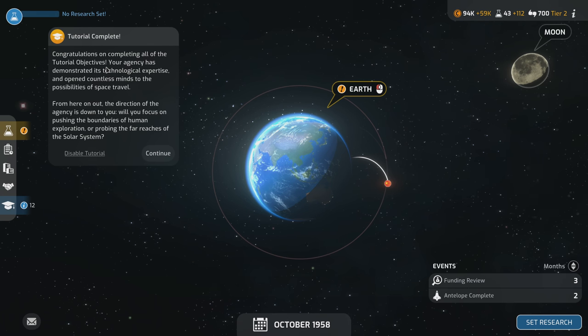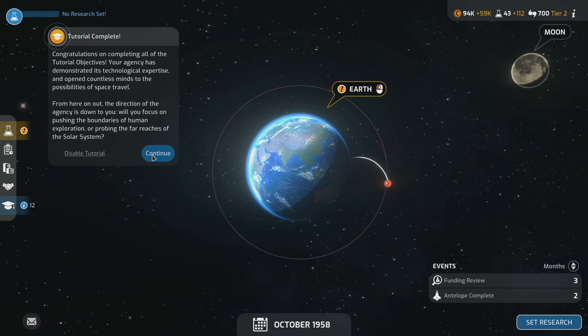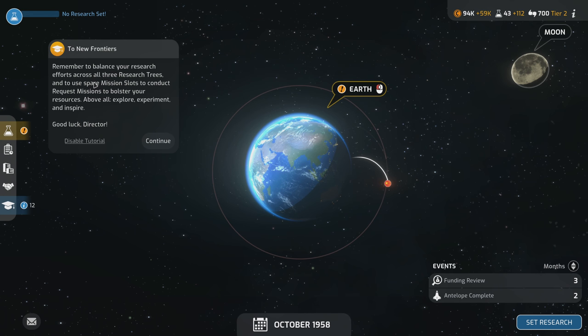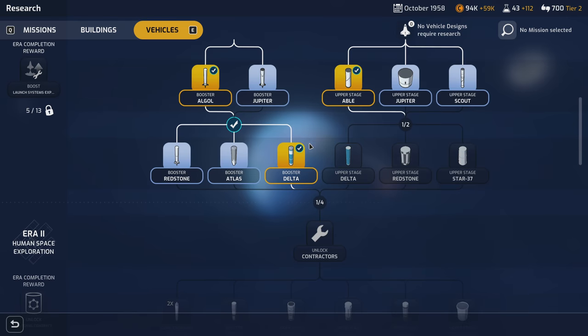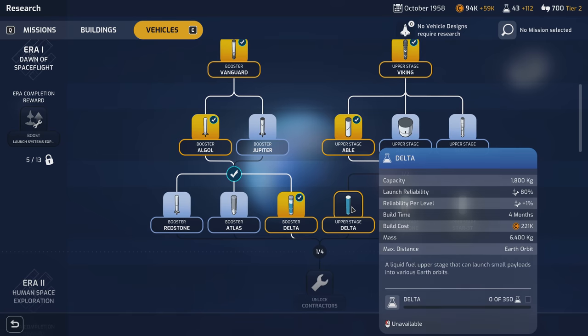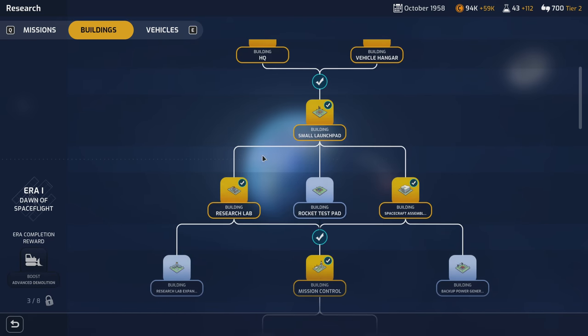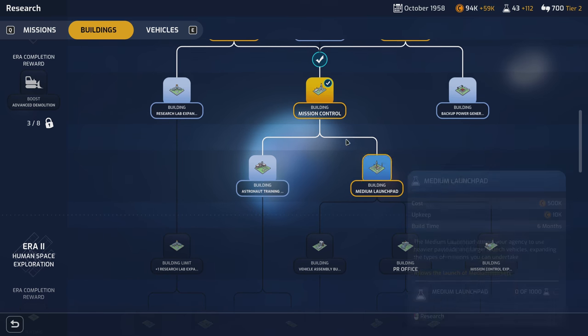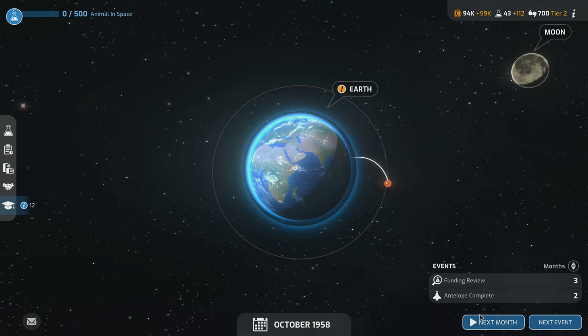Congratulations on completing all tutorial objectives! The agency has demonstrated technological expertise. From here on the direction is down to us — will we focus on human exploration or probing the solar system? Remember to balance research across all trees and use spare mission slots for request missions to bolster resources. We're getting the stages sorted, though I need the medium launch pad to launch the delta, which I'll need for the moon.